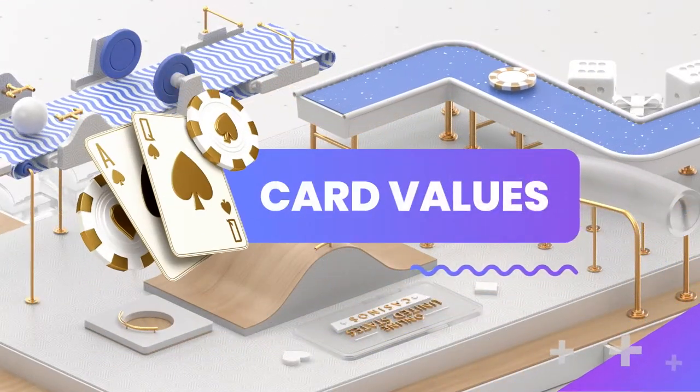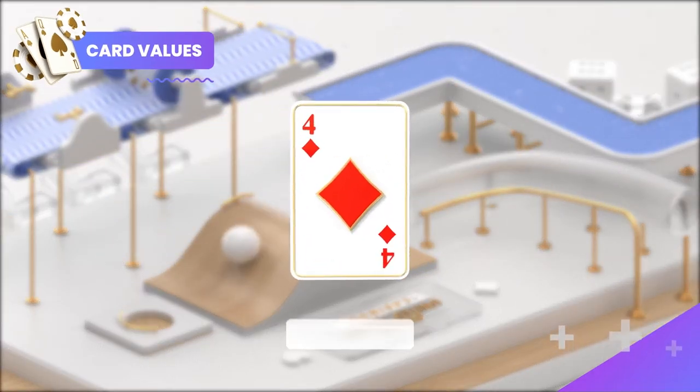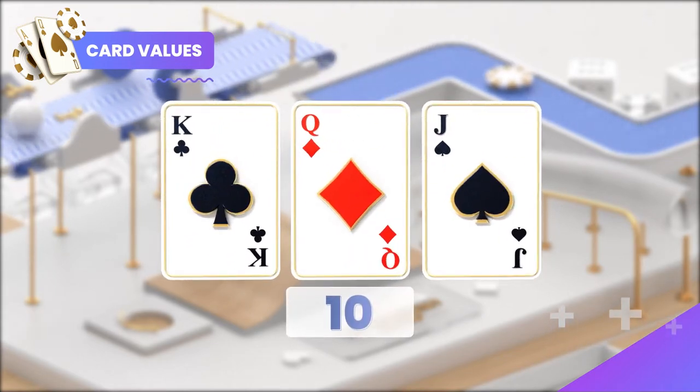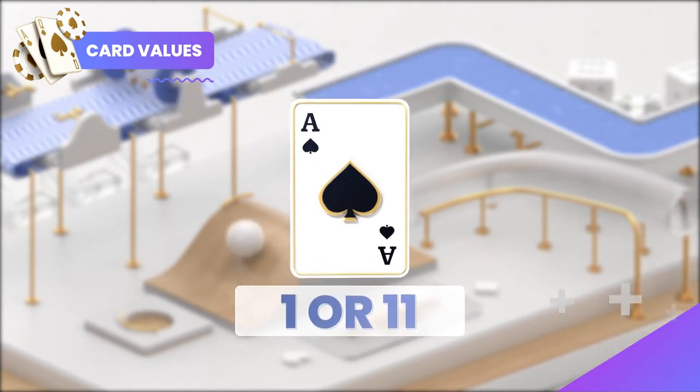We'll start with the cards. All number cards are worth their face value — for example, a 4 is a 4, so a 10 and 4 would total 14. The king, queen, and jack all count as 10. The ace is a bit of an oddball since it can be a 1 or an 11, depending on the situation.